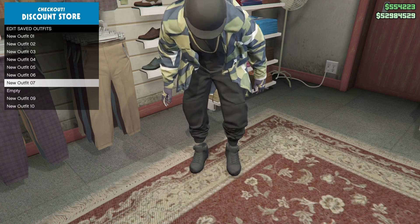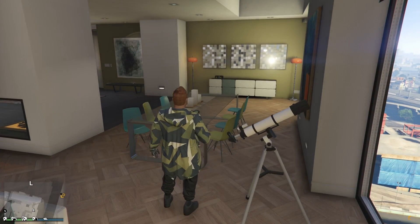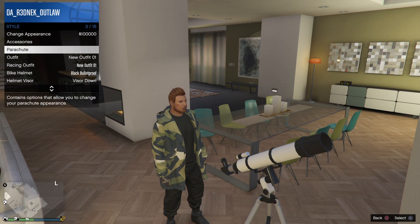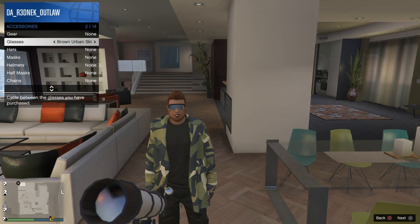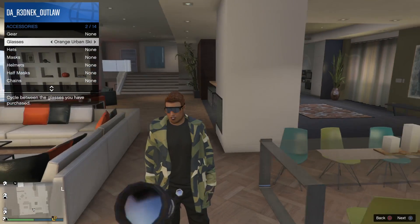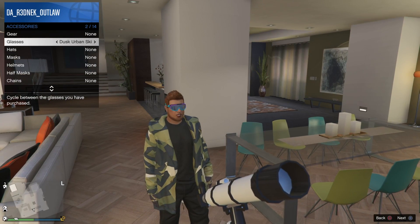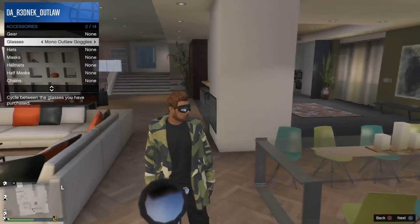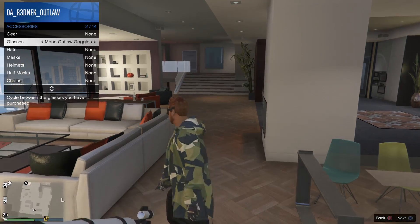Once you have all that on, make your way to your apartment and do the telescope glitch — run past it, hit right d-pad to open the interaction menu, and you'll be standing there glitched out without your mask. At that point, go to accessories and put on the all-black mono glasses. Once you've got the glasses on, walk away from the telescope and close your interaction menu — your mask will glitch right back on.